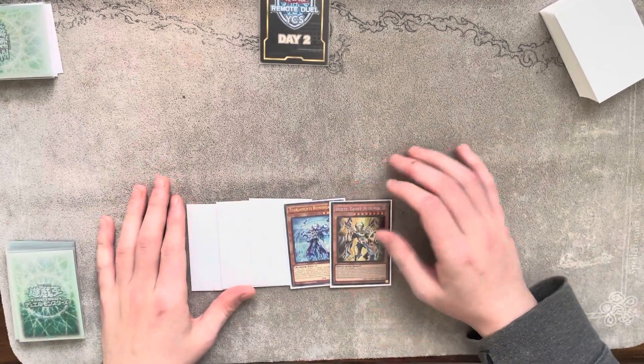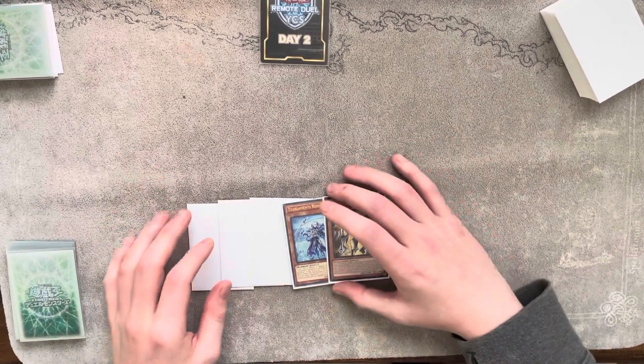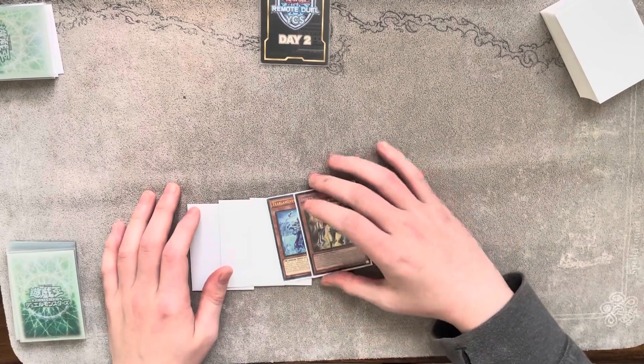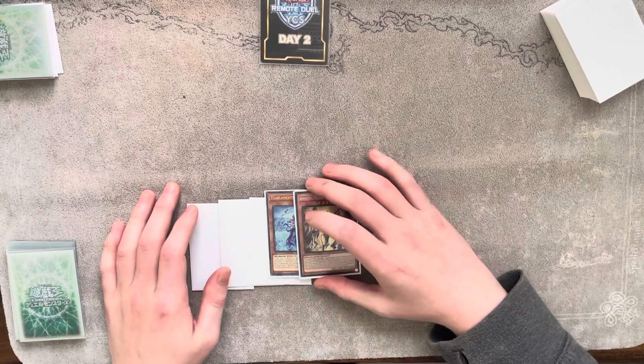This is a Horus Tearlament combo tutorial — how to establish Abyss Dweller when you're playing the mirror match against another Tearlament deck before resolving Zombie Vampire.